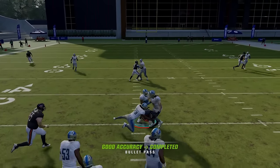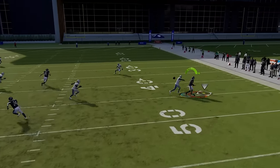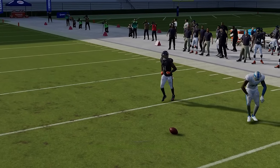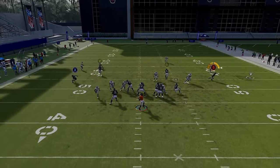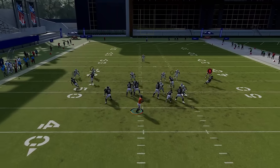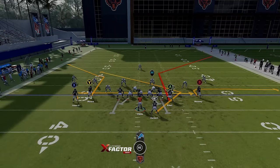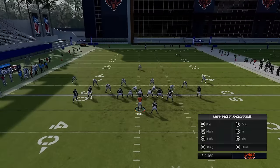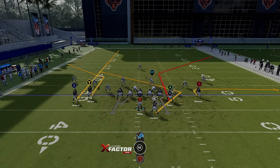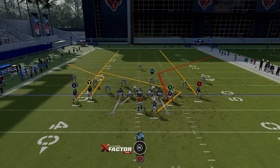The X receiver spin dig works against man coverages, cover two, and cover zero. The B route can get open against a lot of zone coverages too — it's kind of like a modified speed-out. Man coverage does a good job of stopping it, but zone coverage does not. Your best man beaters: the X route for cover two and cover zero on a streak, the Y route against just about any zone, and the running back really beats anything. The B route is good for zones, and if you're on the other hash mark, streaking the B receiver has much the same effect.